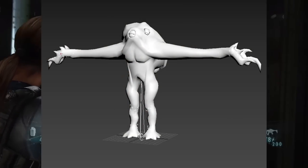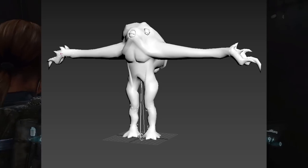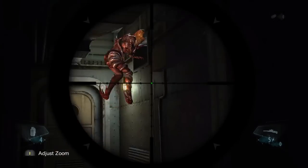Shown here is another unused enemy. For those of you who have played the home console ports, it's pretty obvious that this is the console exclusive wall blister enemy. It seems that it was originally planned for the original 3DS version, but for whatever reason it didn't get used.